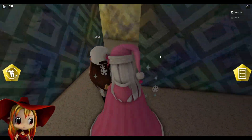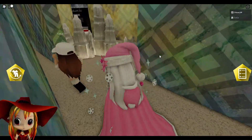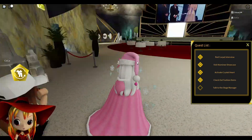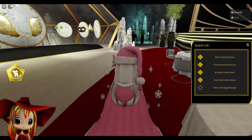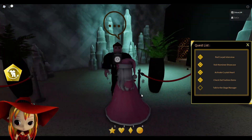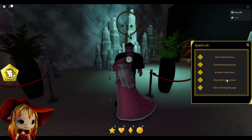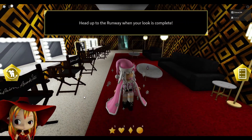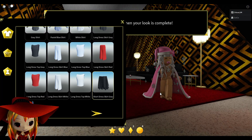Now you need to go out and talk to the stage manager, who is over here. He looks a little funny — he kind of reminds me of Rick Astley, but we don't talk about that. Once you talk to the stage manager, it says: head up to the runway when your look is complete.